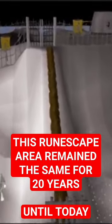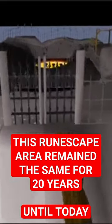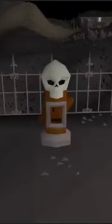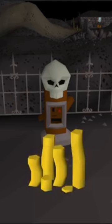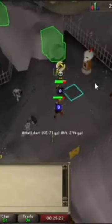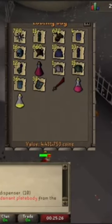Today Jagex updated the wilderness agility course — this place is finally relevant again. What they added was a new ticket stand. You need to bring 150k to this ticket stand, and once you've used 150k on it, you'll get 10k loot per lap. But that's not all — you can actually get up to 40k loot per lap, that's 40k every 40 seconds, if you stay there for 60 or more laps.